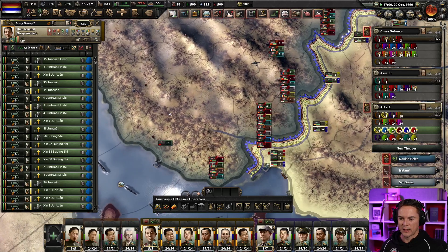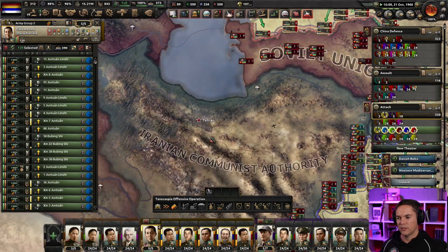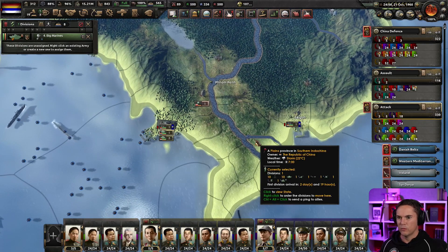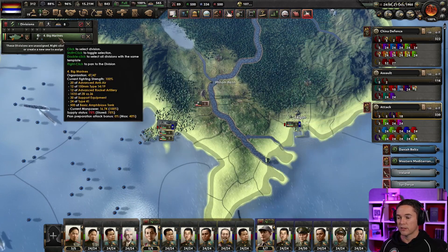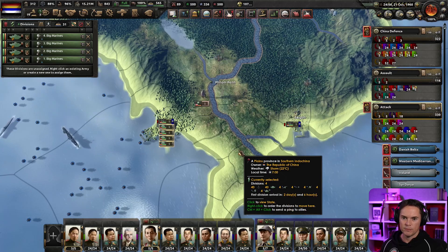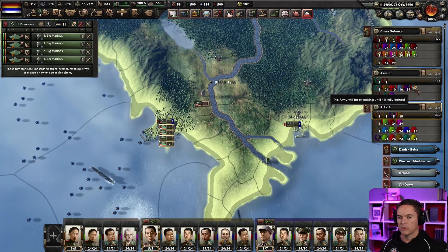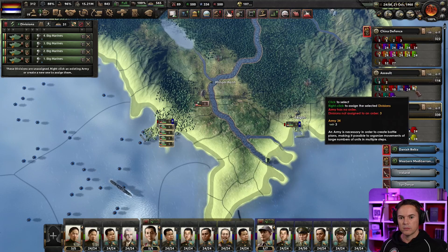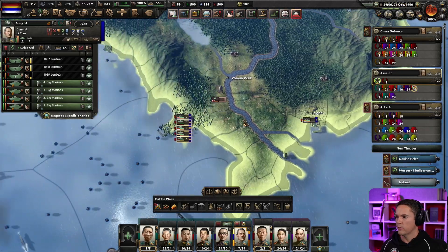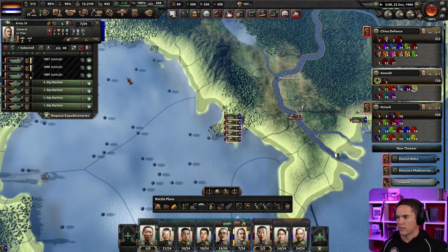Could we do a two-pronged attack — bring armor in from the south up to here and more mobile stuff from the north? I think we could. We've just created some big marines — there are four of them. I don't have a job for the marines anymore, so I'm going to drop them into the Amtrak army. There we go, we've got them in. These guys can train up as well and then we'll bring them in when they're ready.